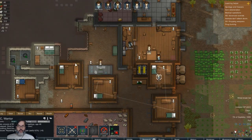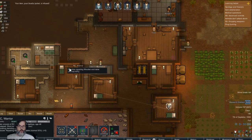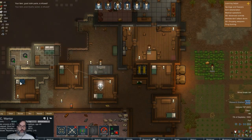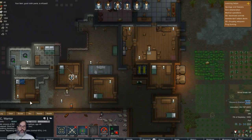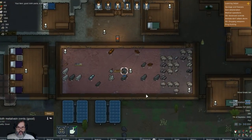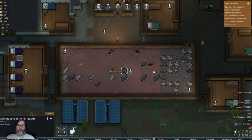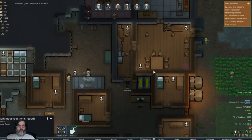Repair everything in the bedrooms - I think that would be good. All right, we're finished with batteries. Let's go ahead and knock that stuff out. Some good cloth pants - metal vein - oh that's smelting and smithing, yeah, I thought that was mining. That would have been cool.